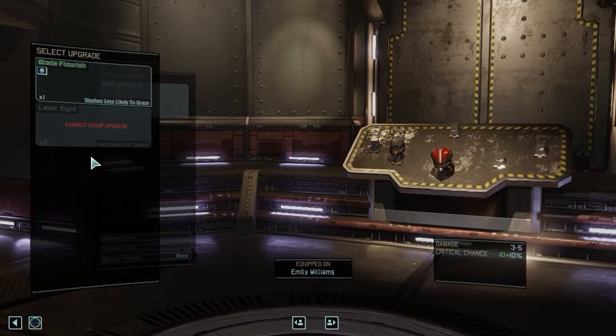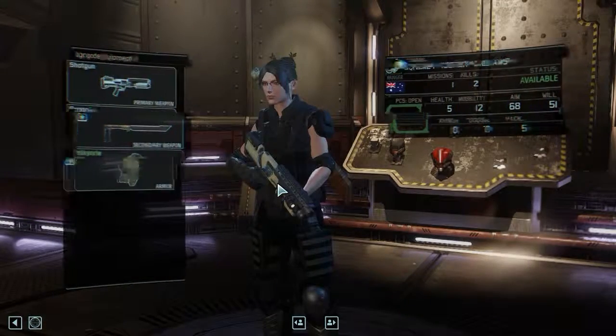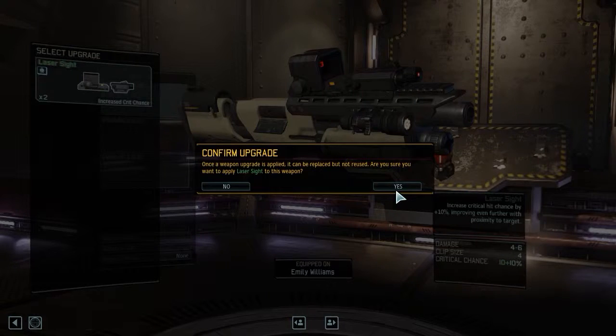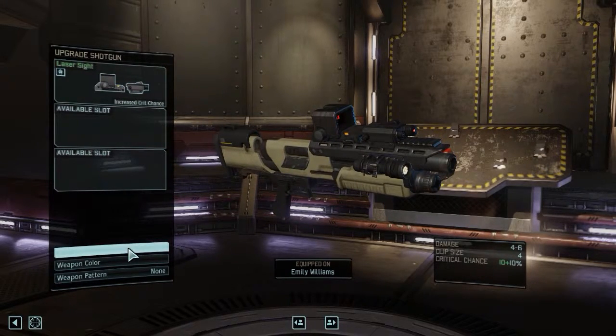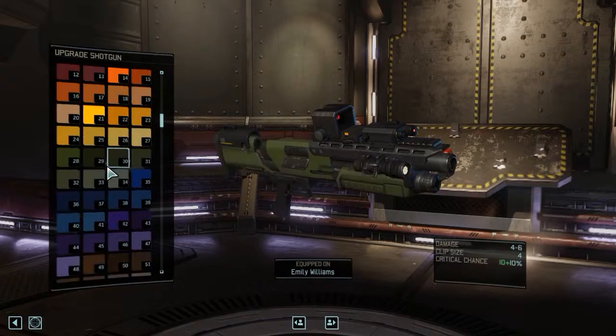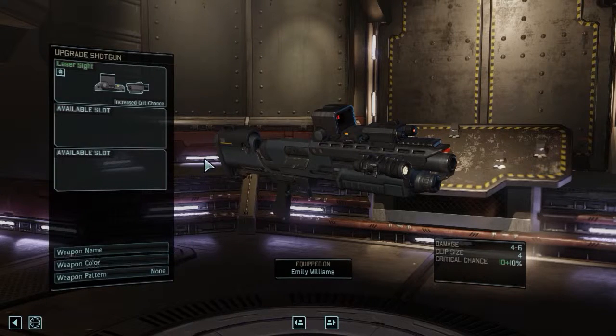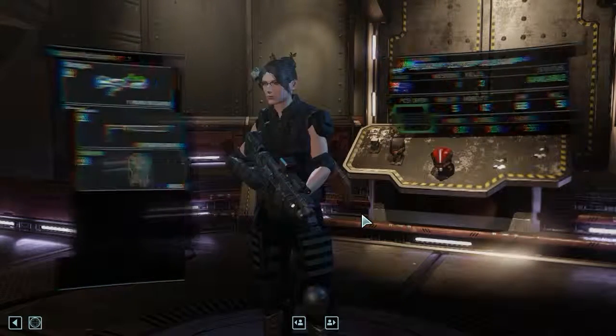I'm also going to go into weapon upgrades. One of the mods I have installed is another one of Rimlu's — the 'upgrade everything' mod. That includes being able to put one mod on swords, as well as mods onto your armor. For example, I can put blade fire, which increases dodging and piercing by 10%. Nice little upgrade. I'm going to put a laser sight on the shotgun. I also have another mod which lets me put three upgrades on each of the standard guns — I like it for having a lot of tactical flexibility in the earlier part of the game. And I'll put a pattern on it as well.